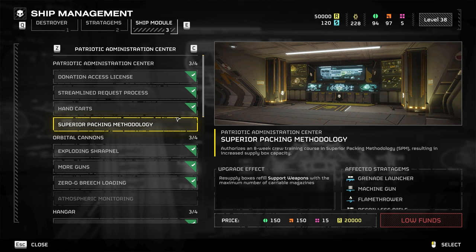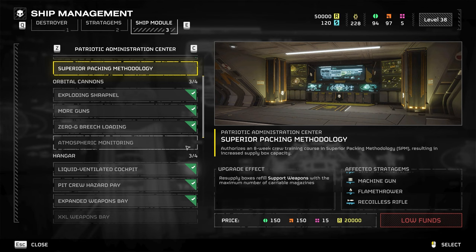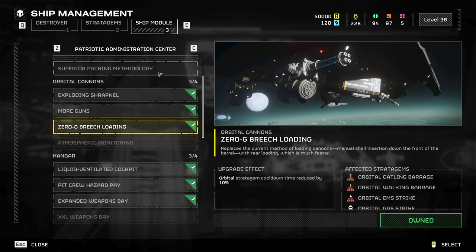Next we've got a brand new list of ship upgrades. First is Superior Packing Methodology, which allows supply boxes to fully refill support weapons with just one box, so you can max out different weapons with a single resupply package — really insane for spreading supplies evenly across your team. Next is Atmospheric Monitoring, which reduces the spread of AG barrages by 15 percent. It should help you use barrages on more concentrated groups of enemies, though I hope it still covers enough ground that enemies can't just walk out of it.